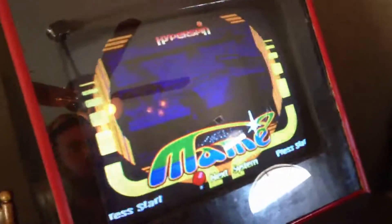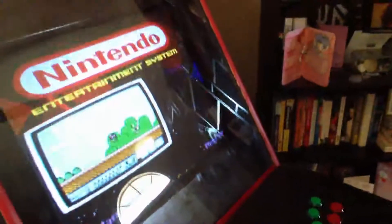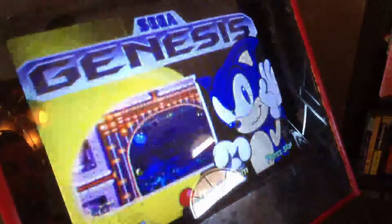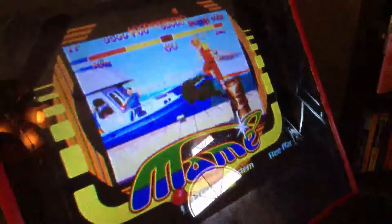This is software that you can actually put on your computer at home, obviously, because it's on a computer right now. When you're at this screen and using the joystick panels, I'm able to go through and choose what system I want to play video games on. This is regular Nintendo. These are the ones I've got completely tweaked out. Super Nintendo, Sega Genesis, and MAME — which is pretty much every game you'd be playing at the arcade back in the day.